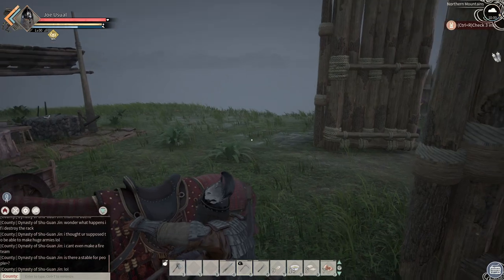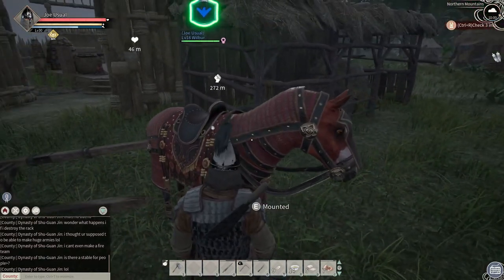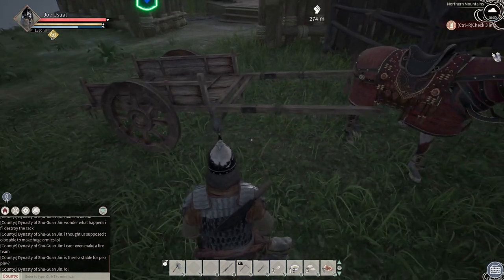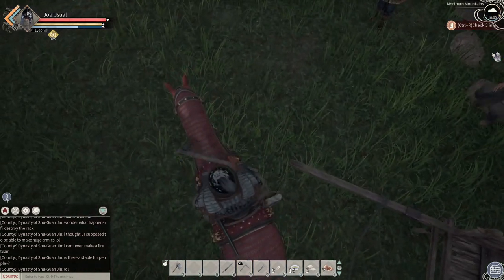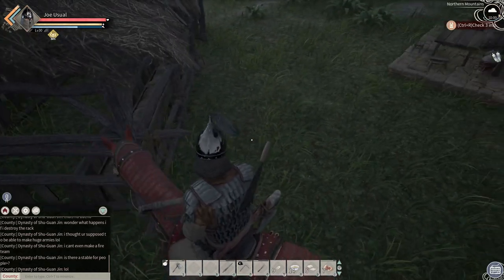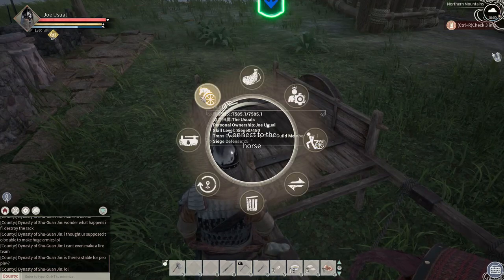Let me get on my horse real quick. If you remember Life is Feudal, all you have to do is get your horse close enough to the cart and then connect to horse. She wasn't close enough at first. You have to click on 'connect to horse' and then select the animal you want. There — now see that little movement there? Now you can get on the horse and we can pull her around.